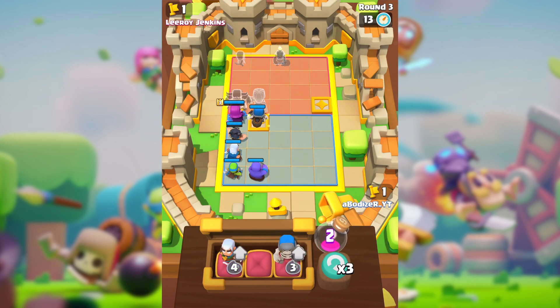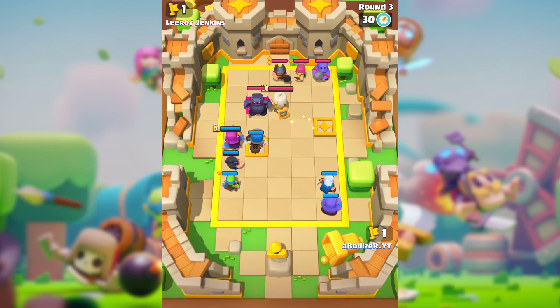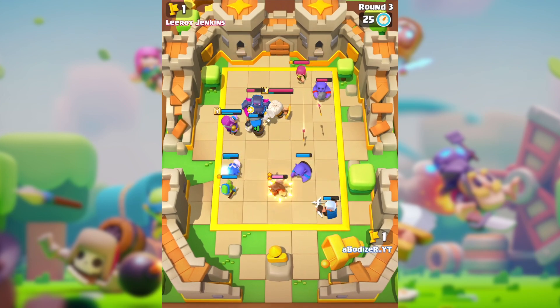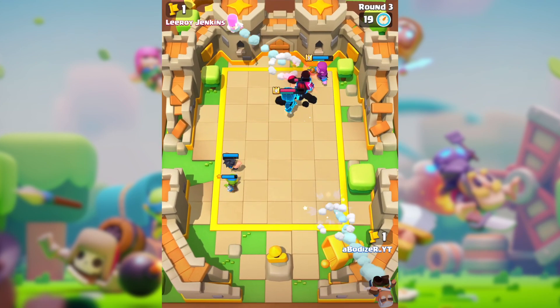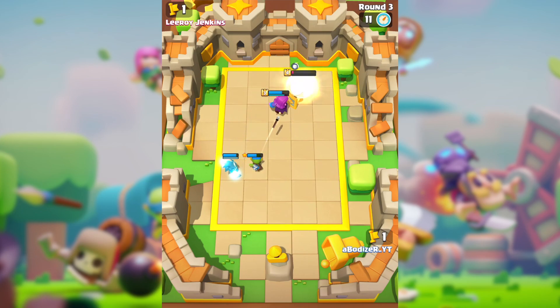Now we're going to use the Electro Wizard here, let's see if we can upgrade that one. This will be risky — should I switch things up this round? My opponent will probably change positions too. Pretty much I don't know if we can win this, but maybe we might do it. This seems possible — we're doing this 2-1, so we're doing great so far.